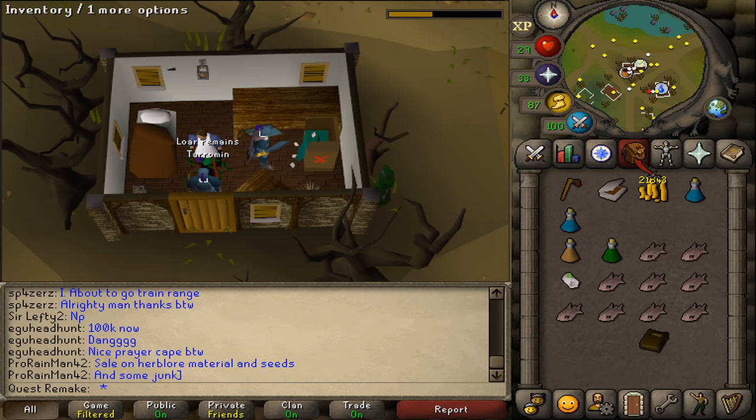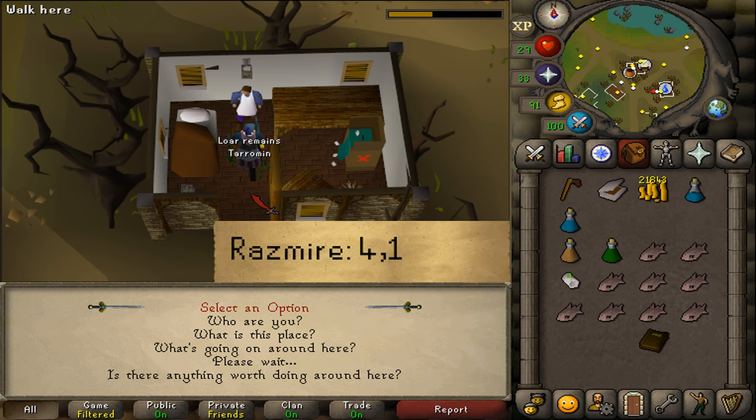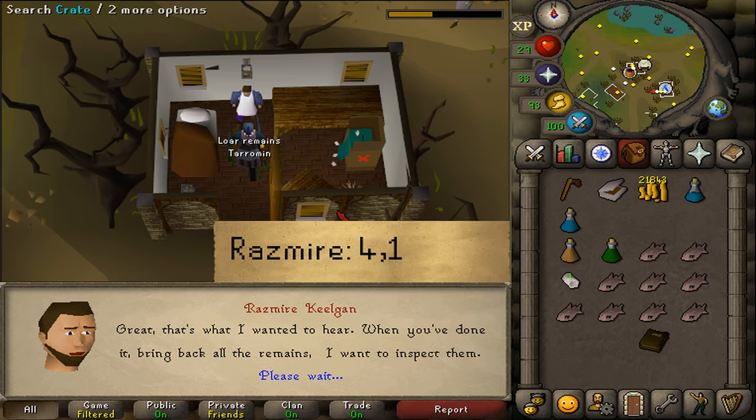Follow the path north to the general store. Enter the building and be sure to close the door so the lore shades will not be able to enter and attack you. First, use your first dose of Serum 207 on Rasmir, the owner of the general store, and select option four and then one.